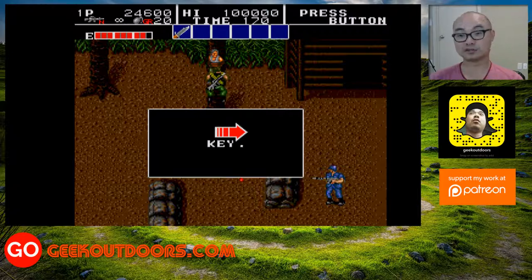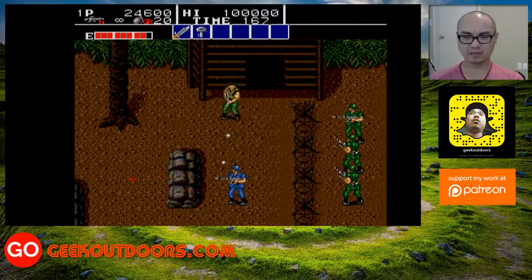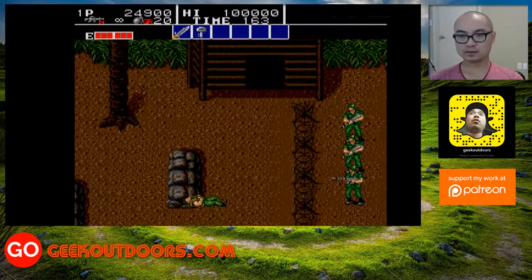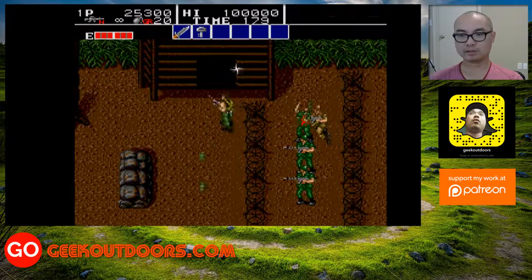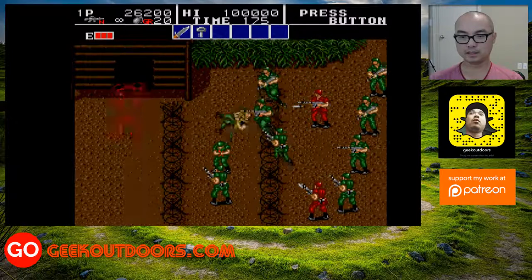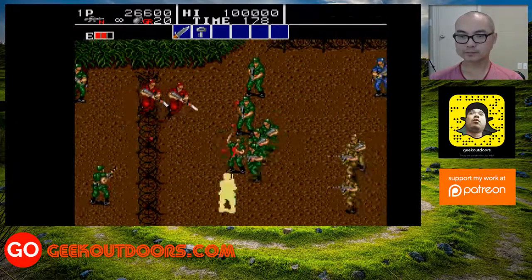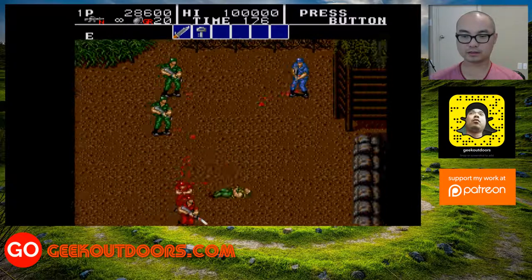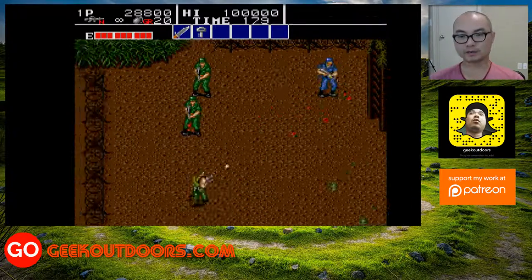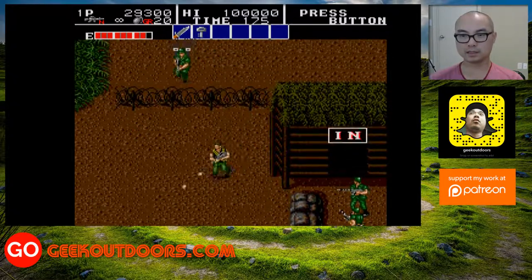It does have a strategy element — strategy and story. That's what I was thinking, because I remember Bloody Wolf did have kind of a strategy element. It's not just like going forward — there are places you've got to go. As you can see, they pretty much did color swapping for the enemies, so there wasn't too much variety in terms of enemies.